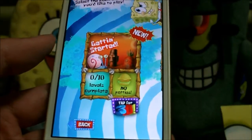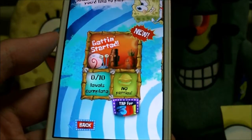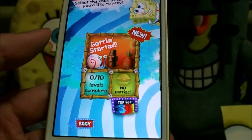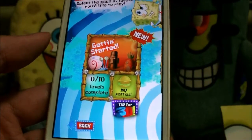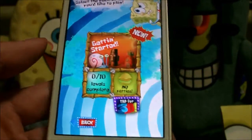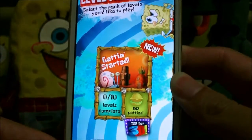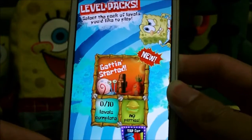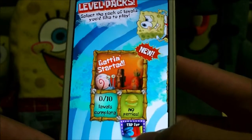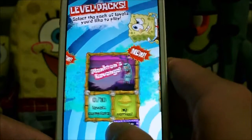You can use a couple of mechanics. For example, in this first pack — Getting Started — you can use buttons to gain access to drains, as well as magnets, flippers, bouncy things, and more. This pack is available in 2D and 3D, so if you're interested in seeing it in 3D, let us know in the comments. We might do a bonus 3D playthrough, along with the Bikini Bottom pack and Plankton's Revenge.